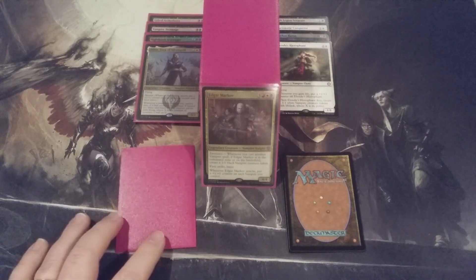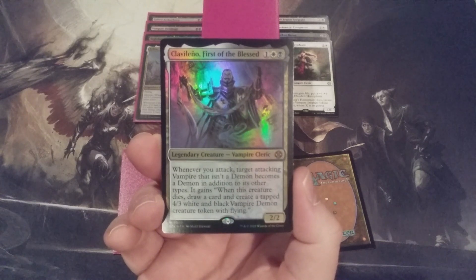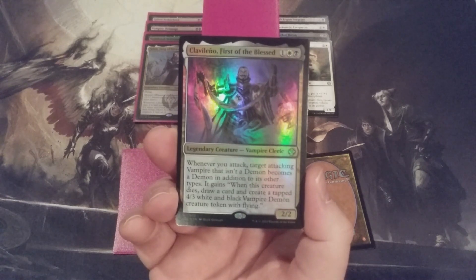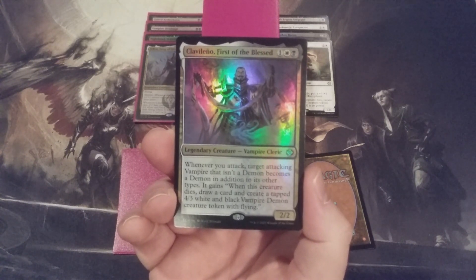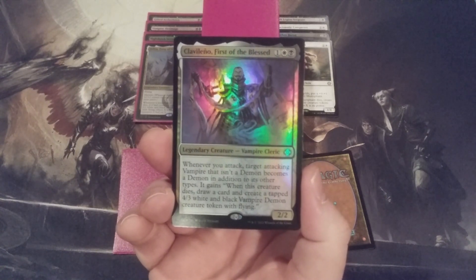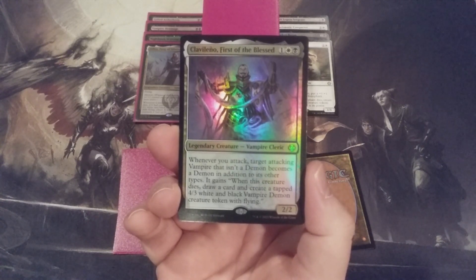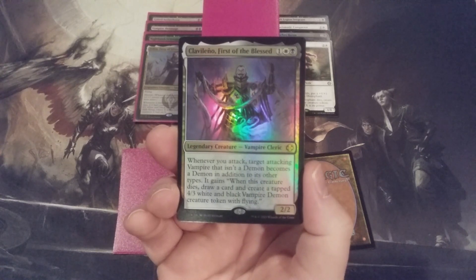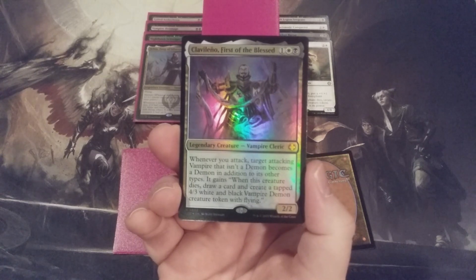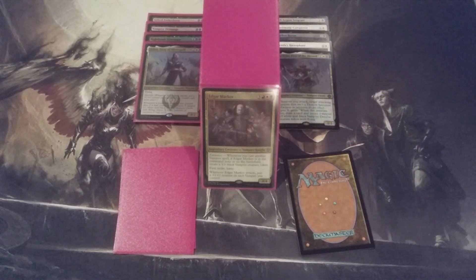We've reached two-thirds of the video. The fifth card going into our Edgar deck is Clavaleño, First of the Blessed — a 2/2 Vampire Cleric for 1 in Orzhov colors. Whenever we attack, target attacking Vampire that is not a Demon becomes a Demon in addition to its other types, and when that creature dies, we draw a card and create a tapped 4/3 white and black Vampire Demon creature token with Flying. Note that we can choose one of our Edgar Markov-created Vampire tokens, since Clavaleño's attack trigger does not designate non-token creatures. We get a card draw when it dies and replace the creature with a 4/3 flying Vampire Demon. Clavaleño is a slam dunk inclusion into any Edgar Markov deck.